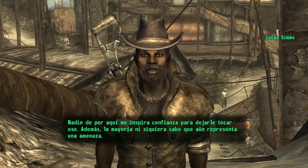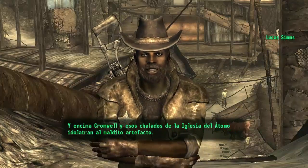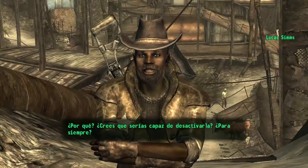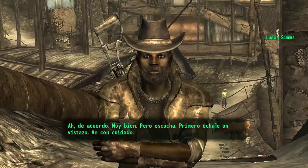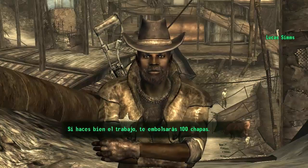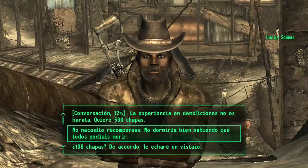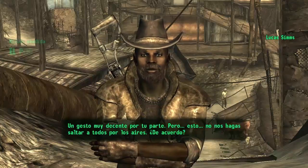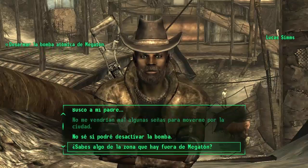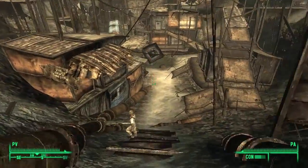Resulta que ahí abajo hay una bomba nuclear sin siquiera activar, y encima Cromwell y esos chicos de la iglesia la adoran como si fuera una especie de ídolo religioso. ¿Crees que serías capaz de activarla o bien de desactivarla? Un tío te sugerirá poner la carga de fisión, ir a un lugar alejado y hacerla explotar. Para una cosa y para la otra necesitas un mínimo de 25 puntos en explosivos. Si tienes más de 25, podrás hacer la misión tanto para desactivarla como para hacerla estallar.